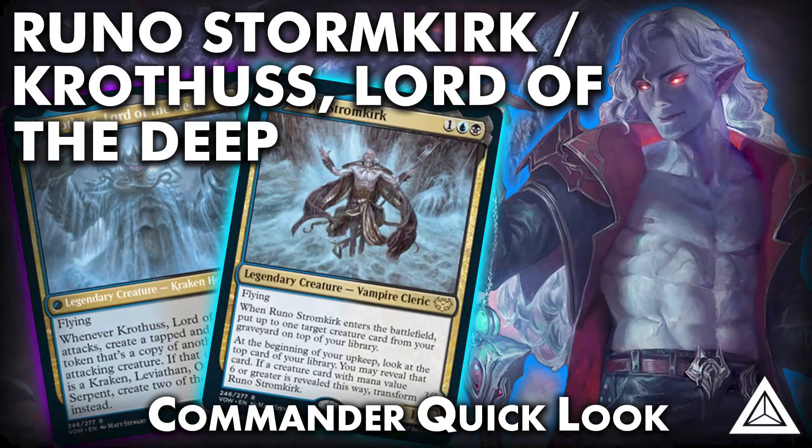So that's going to do it for this Commander Quick Look on Runo Stormkirk. To recap: Runo is a 3-mana 1/4 with Flying — great blocker, enters and puts a creature from our graveyard on top of our library. At the beginning of our upkeep, we look at the top card, and if it's a creature with mana value 6 or greater, we transform Runo into Krothus, Lord of the Deep with Flying. As Krothus, whenever he attacks, we create a tapped and attacking token copy of another target attacking creature. If it's a Kraken, Leviathan, Octopus, or Serpent, we create two tokens instead. In this Quick Look I focused on that tribal theme, but what's really cool is Krothus can copy any creature — not just those types.